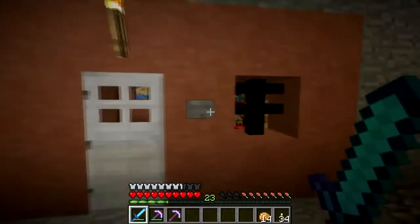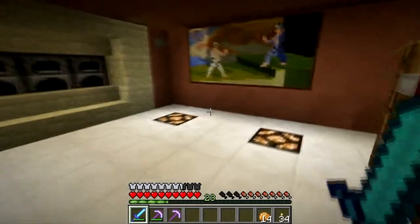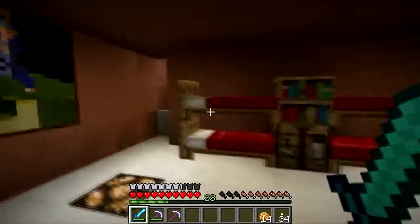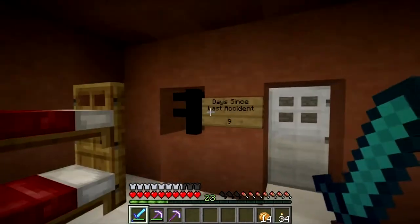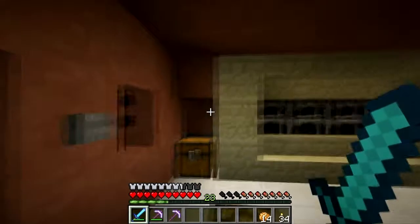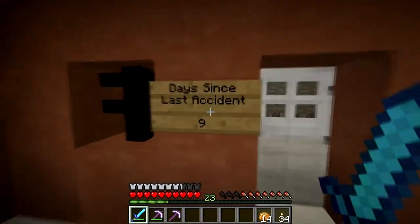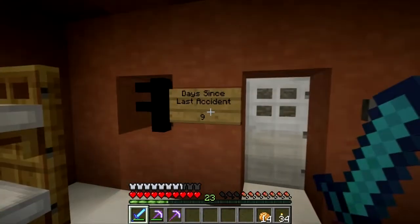I've got a nice little workroom for any miners that stay down here for long periods. Days since last accident: nine. I think what will happen is if I accidentally kill myself down here in the tunnels, I'll change that. And each day that goes by - I mean, I say that now, I'll probably forget, but we'll see if I can keep up with that.